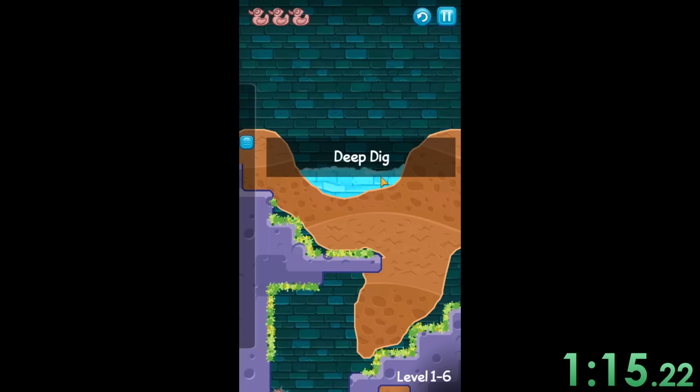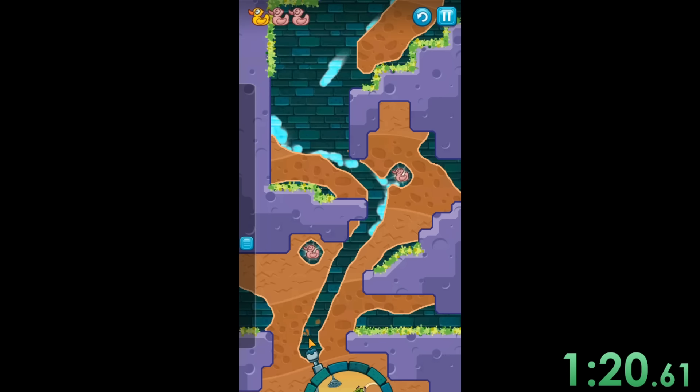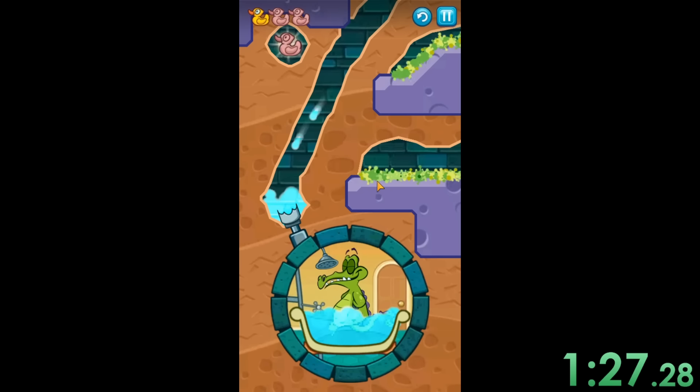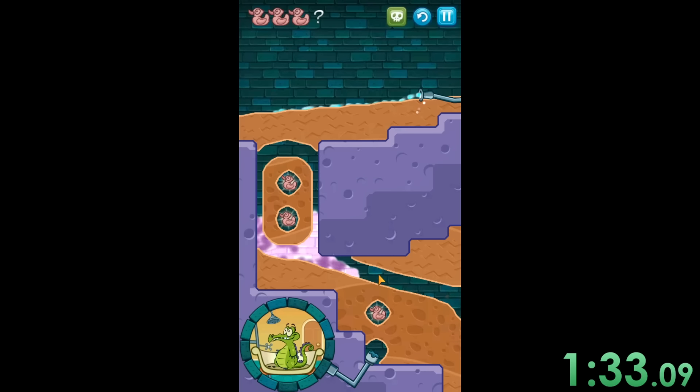I also forgot what point I was on and what I was talking about. So what we're on right now — we have this level where you can see they're kind of introducing these green vines. Basically, if you hit the green vines with your water, they'll grow and stop your water and just make it disintegrate. So we really don't want to hit those because then it kind of just ruins everything.